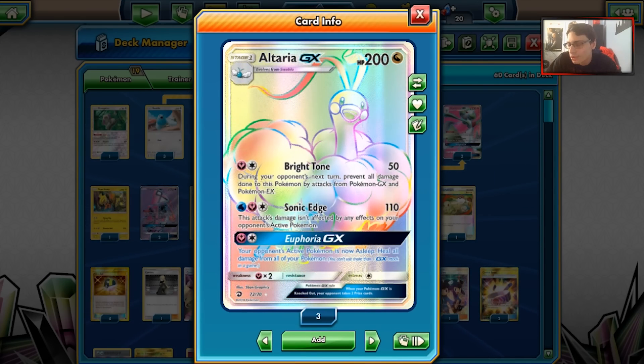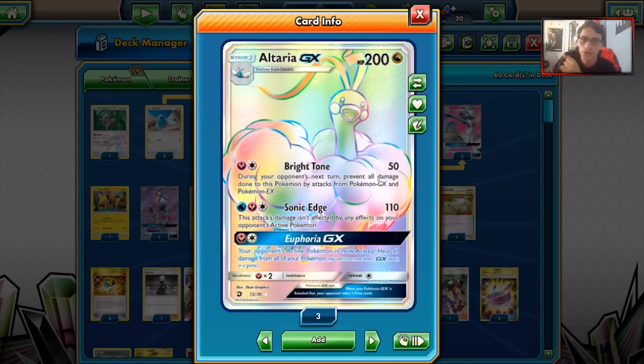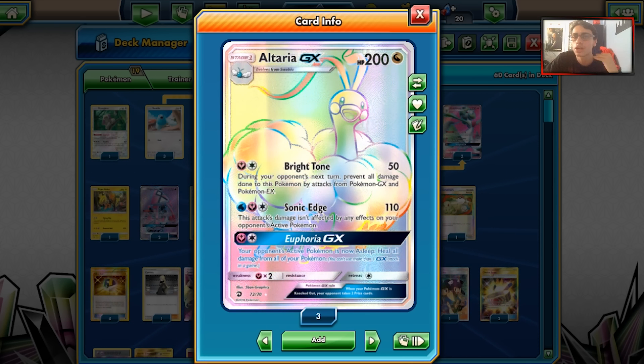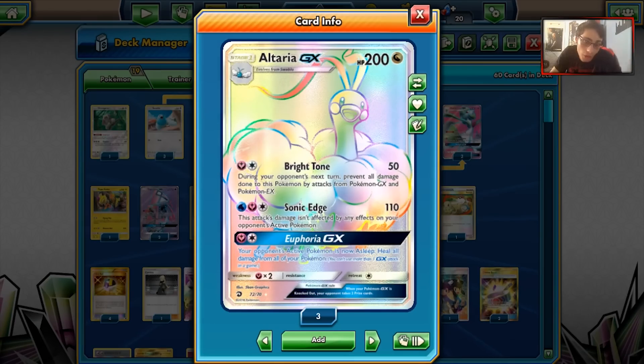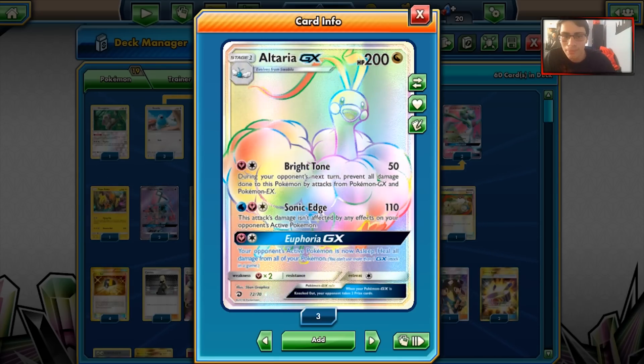Even with Lance, even with the Fight Song Altarias, on paper it seems nice to have Altaria GX with two other Altarias and Fight Song — but it didn't play out that way. I didn't like the deck, so I scrapped it and decided to go with an Altaria/Gardevoir deck, because I think it might be better. It's a unique way to look at the deck versus the pure Altaria version, which is probably the most hyped build.